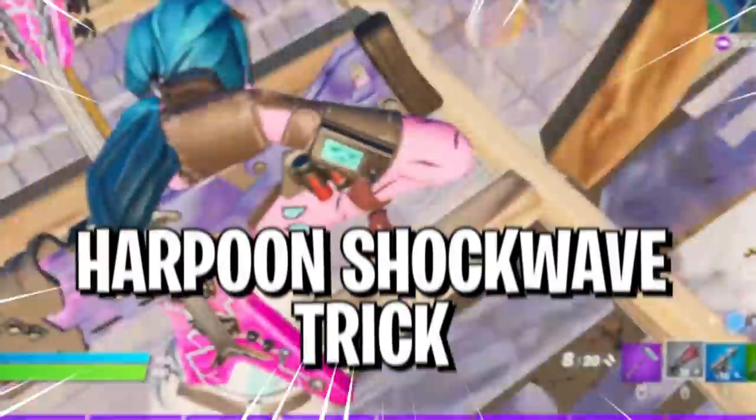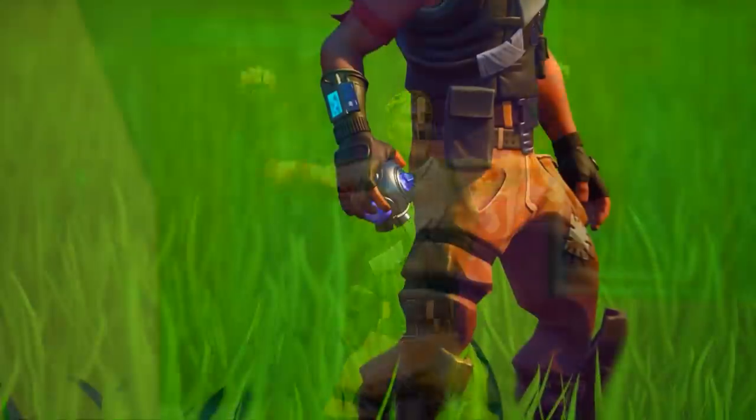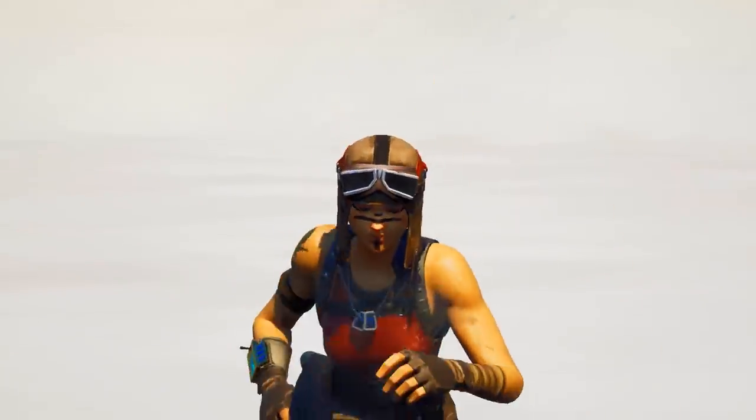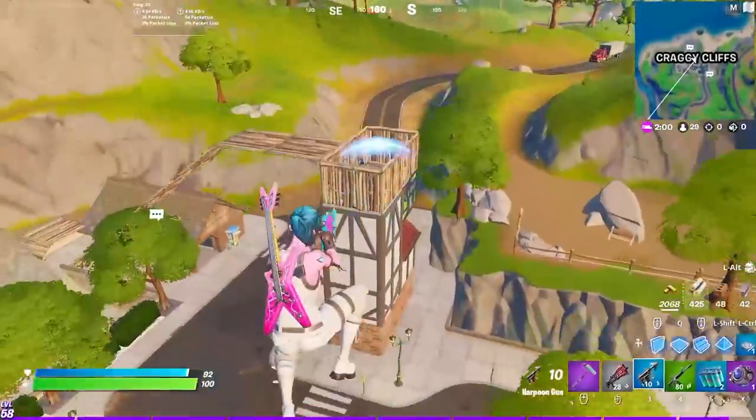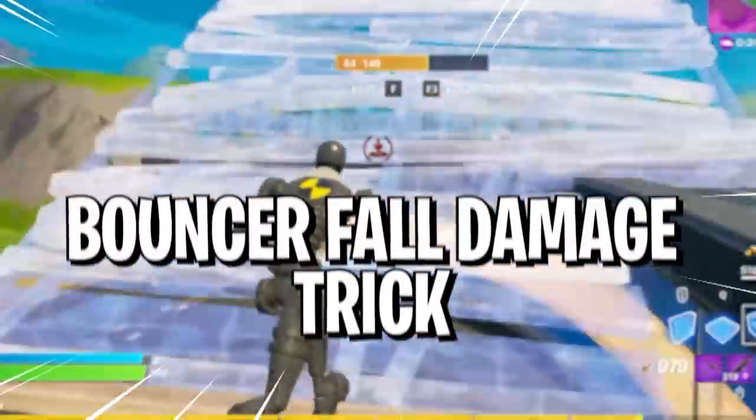And the fun continues with the harpoon shockwave trick. We have another simple yet effective trick — if you grab a shockwave grenade and pair it with a harpoon, you can do some nasty damage. All you do is shockwave into the air and harpoon your enemy up to you, and then they get completely taken out by fall damage. It's a lot of fun.